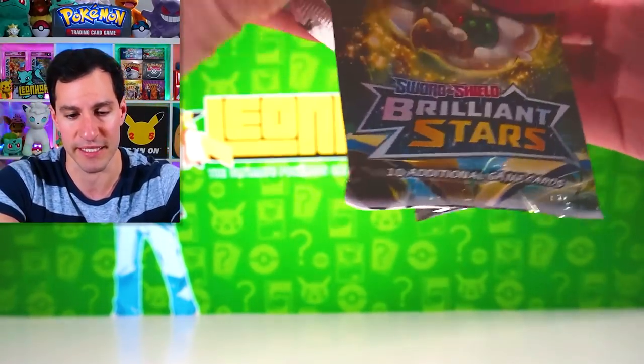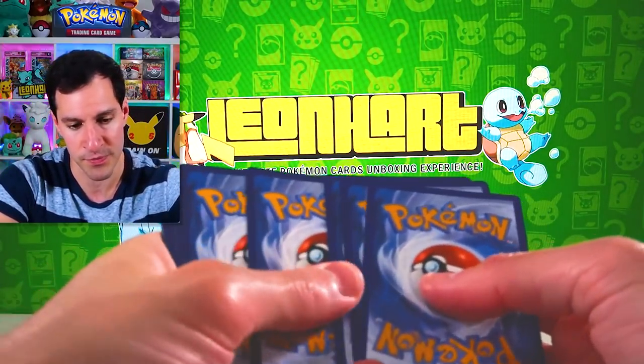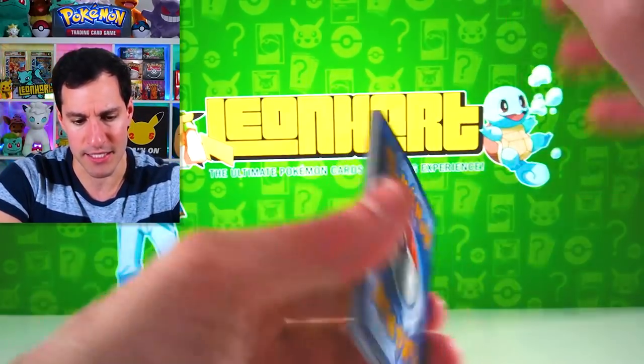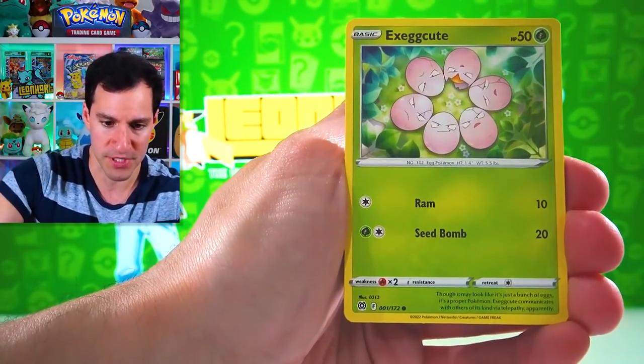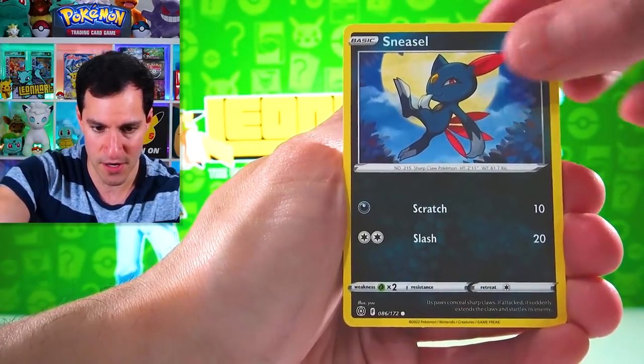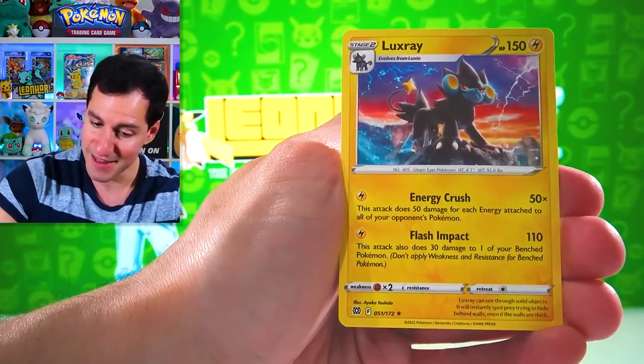The gameplay was a lot of fun — I really enjoyed the gameplay. It was just from a story perspective. Psychic Energy. We got Weavile, Dusclops, Grimer, Bidoof, Chimecho, and Luxray. Nothing special there.